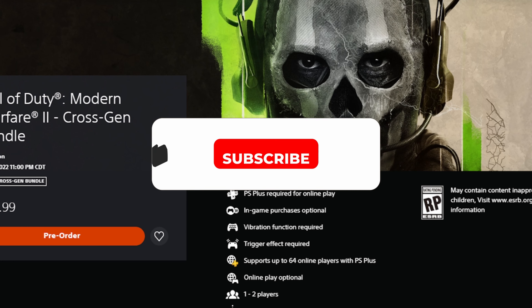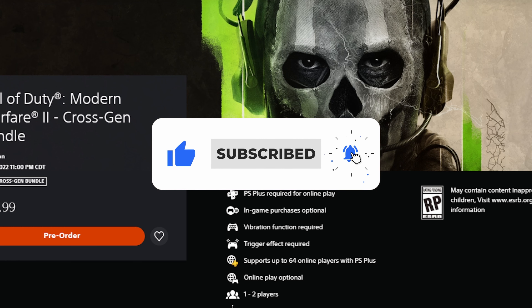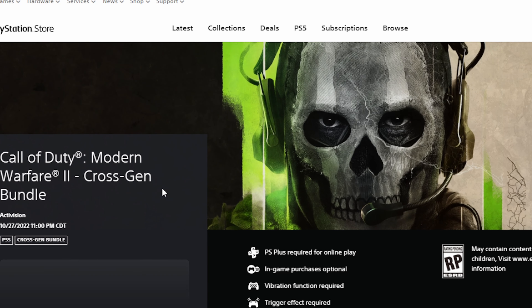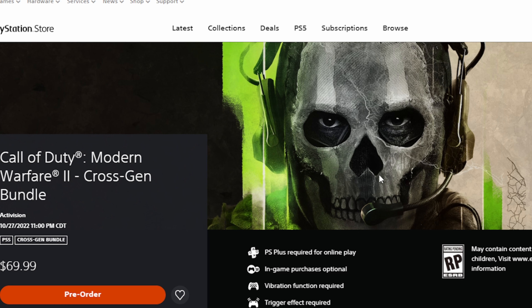Just a friendly reminder — we live stream here every single day, so make sure you hit like and subscribe. We're going to do the regular Cross-Gen Bundle for this tutorial. Click pre-order, and it's going to pull up a cart on the right side where you confirm your purchase on your PlayStation or Xbox account.